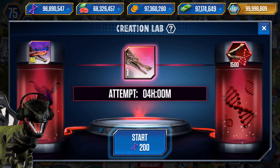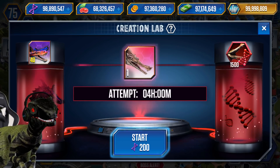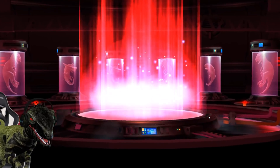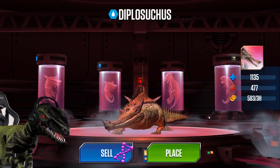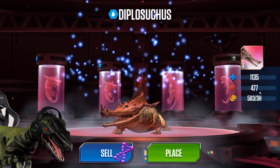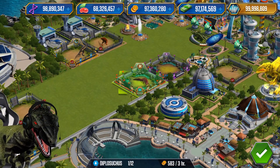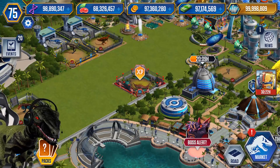The newest super hybrid — we are unlocking it! In one go, and here it is guys: the newest third super hybrid, Diplosuchus! It's at 1,100 health and almost 500 attack. Diplosuchus is available to purchase inside the Dino Market as well.